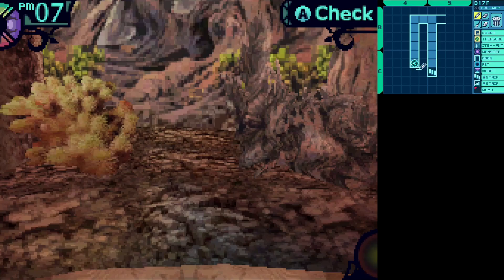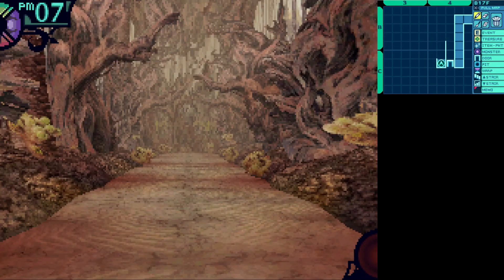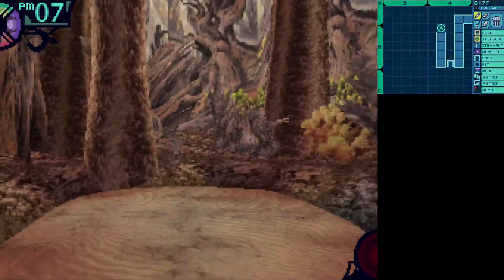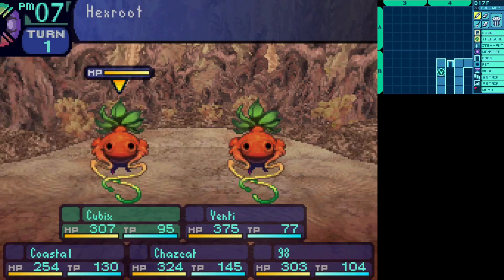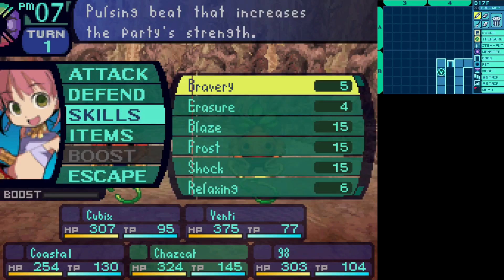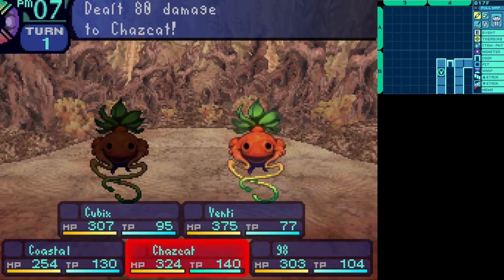The whole thing about this floor is that it is full of one-way passages — absolutely chock full of them. It sucks, and I really hate this floor. I don't hate it as much as the previous floor, but I still hate it quite a lot. And that's where you're going back. New enemy: Hex Roots. They can hit your whole team with Curse, I think — and that's about it. I hate this floor because it's just full of one-way passages and it's a pain to navigate. You can't denote one-way passages in this game.